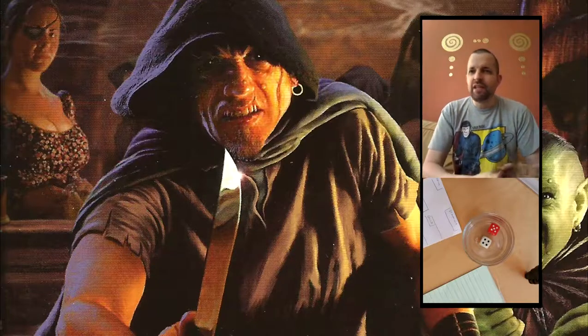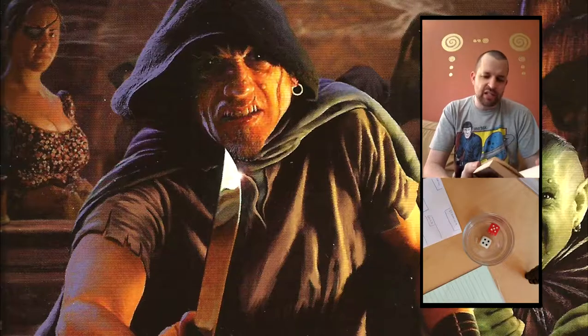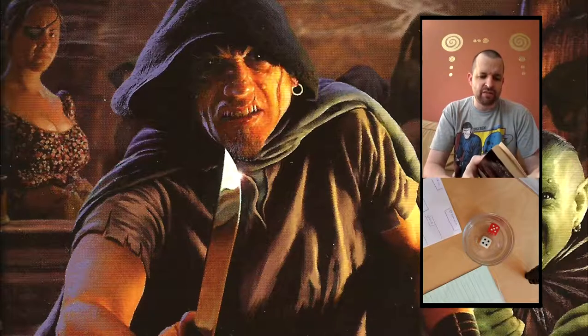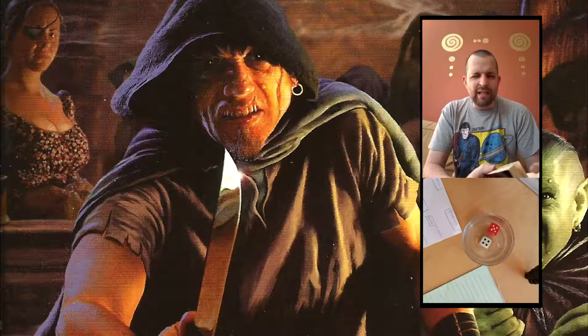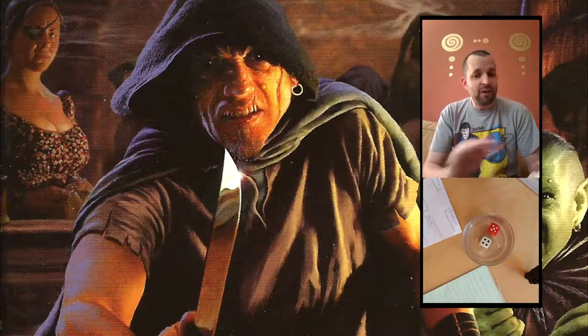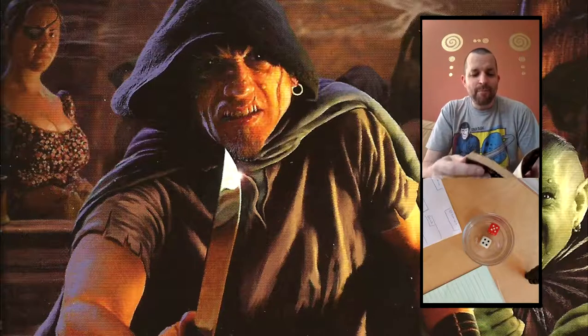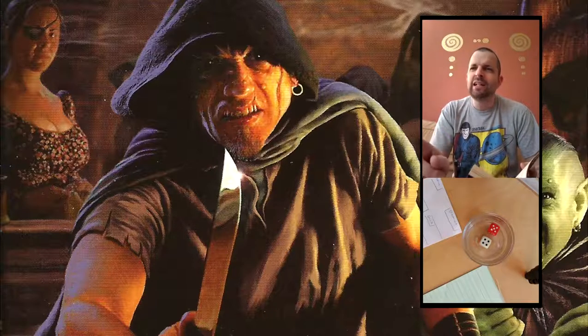Everything that you do is decided by a dice roll. You have three statistics: skill, stamina and luck. You have other stats that you can get along the way — gold, potions, provisions and various other bits of equipment. And we are going to do this Iron Man — one death or zero deaths all the way to the end ideally. I'm not going to cheat. You can see the dice on the screen for each roll, so you'll know that I'm not cheating.